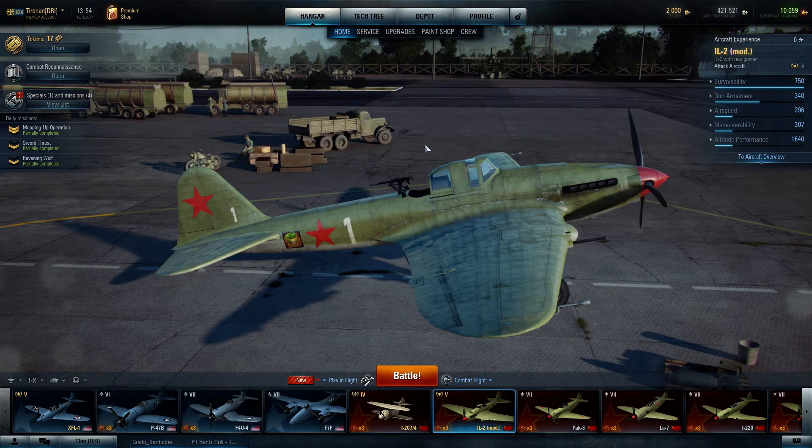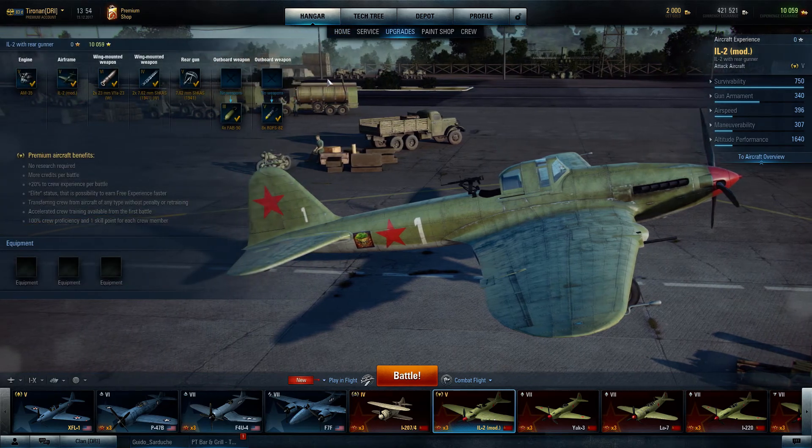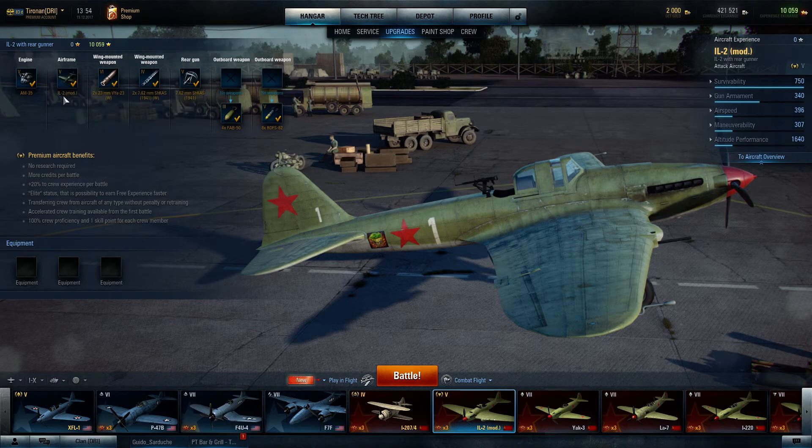Good morning. Today we're going to be looking at the free upgrade, the IL-2 modified. It's a tier 5 fighter. We're going to take a look at the upgrades briefly. It's already fully upgraded and it's 100% free with the right site and the right code. You get a total of five aircraft out of this offer, so I would urge you to take advantage of that while the offer is still open.